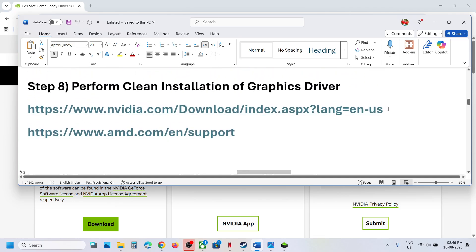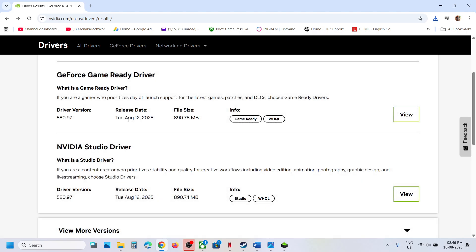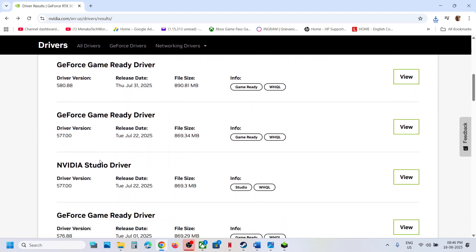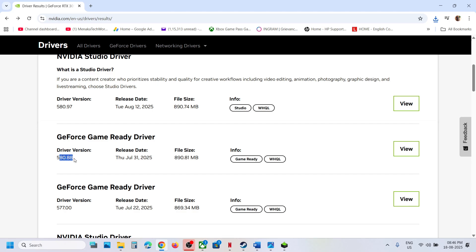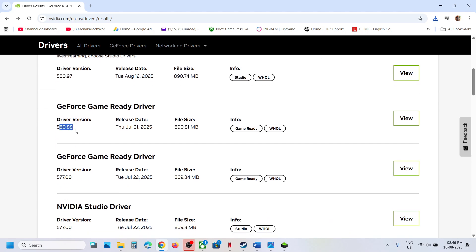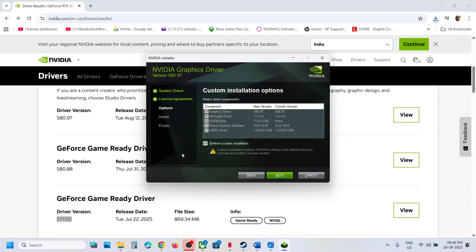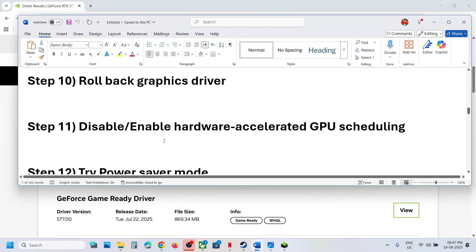The next step is to roll back the graphics driver. If the latest driver is not working, go to the Nvidia website, select your graphics card, and click View Previous Versions. The latest is 580.97 and the previous one is 580.88. For many users these are not working, so you can try rolling back to 577 GeForce Game Ready Driver. When installing, make sure to check 'Perform a clean installation', then restart your computer and launch the game.